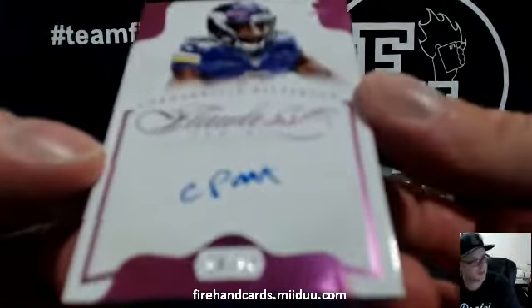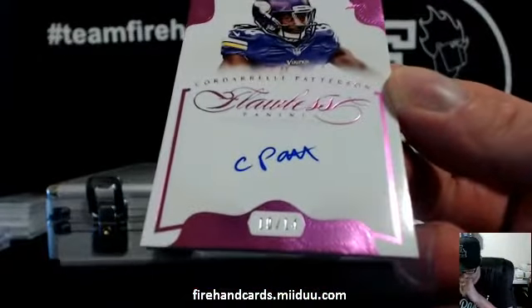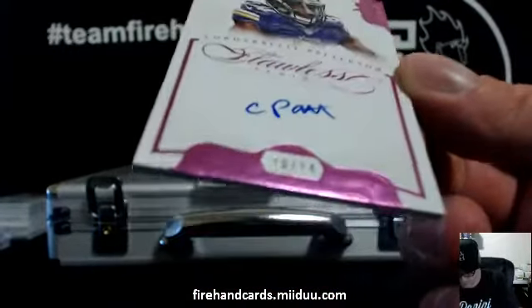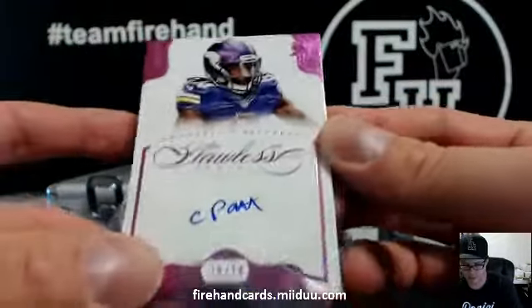Cordero Patterson for the Vikings — number 10 out of 14, pink. Going to Tony. CPAT for Finzer.